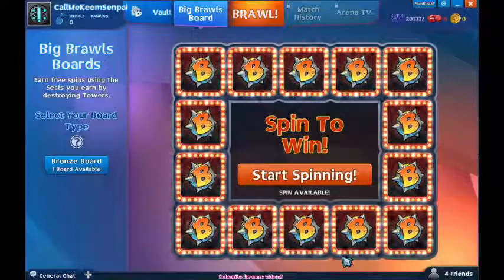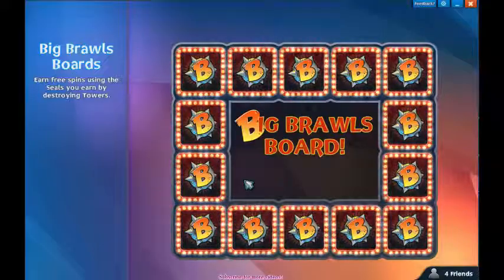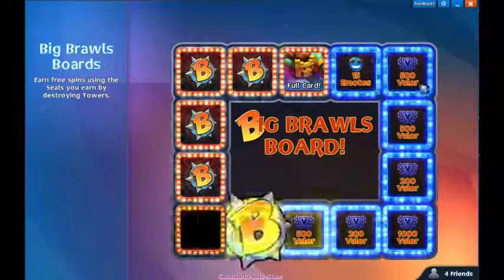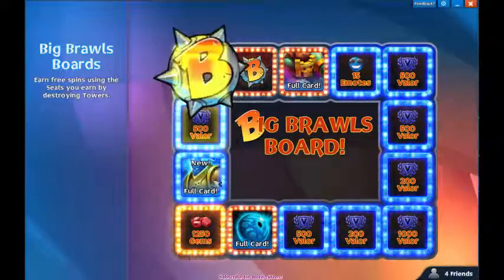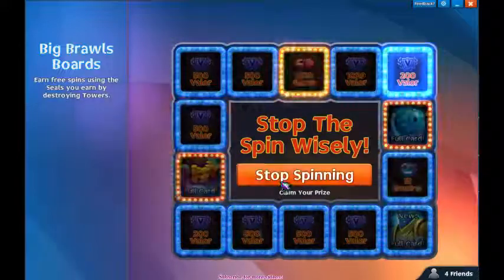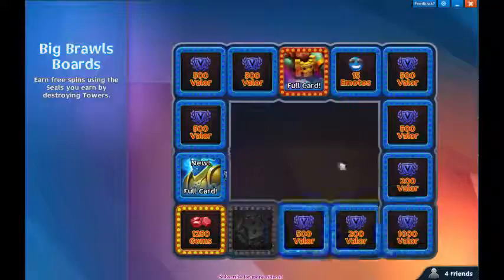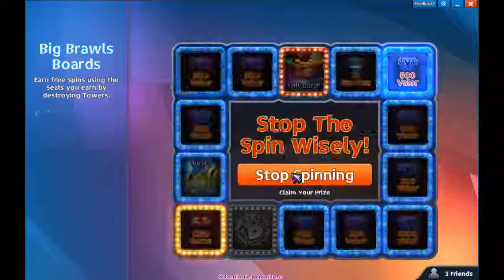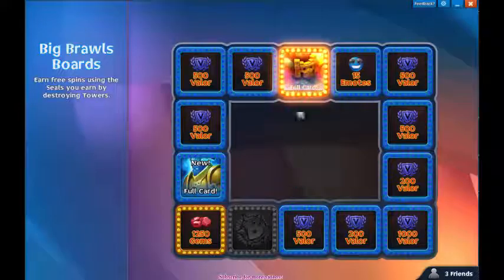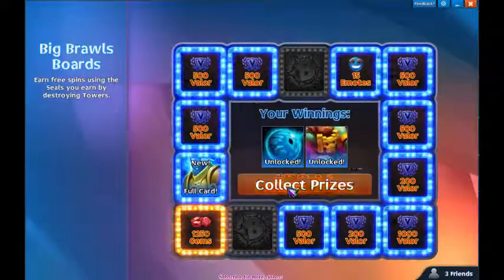After the tutorial, you get a Spin and Win. Spin and Win gives you a card. That's what it says right here. I got 1,200 gems — oh, I got a card. I thought I got the gems. Spin again? Okay cool. Full card — collect prizes.